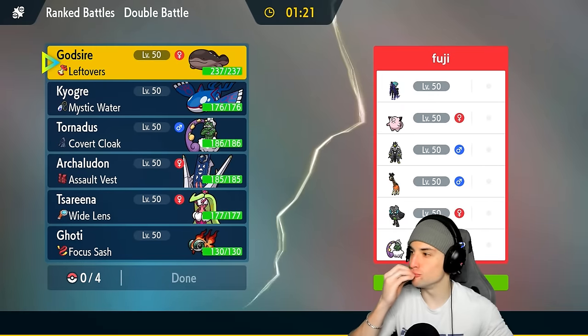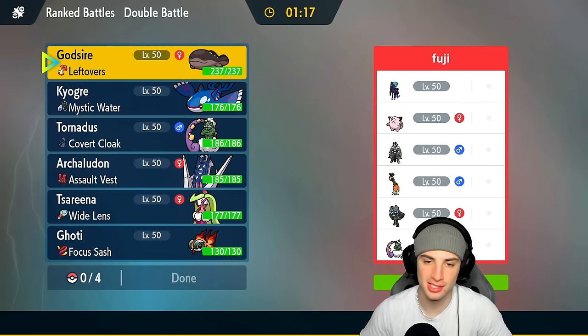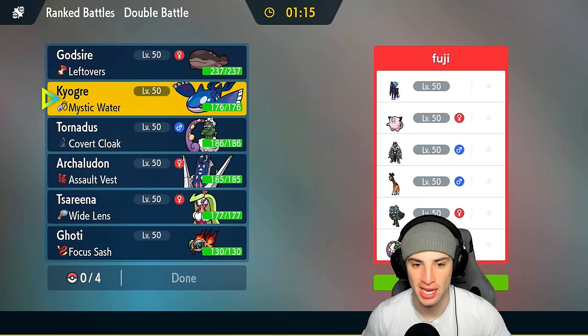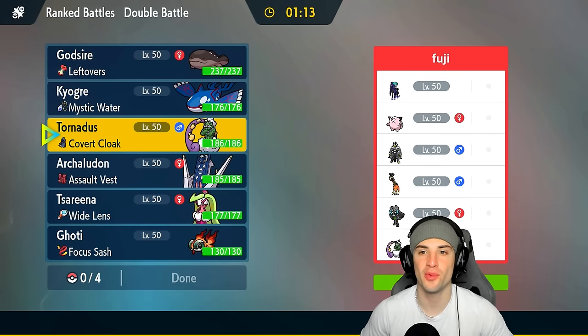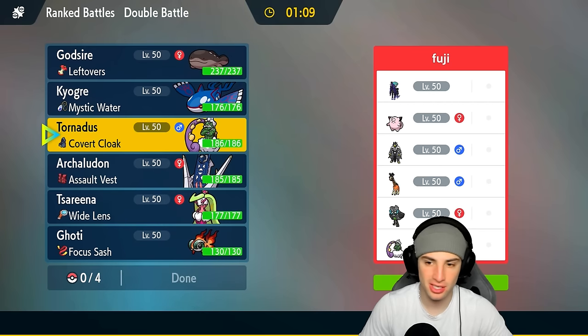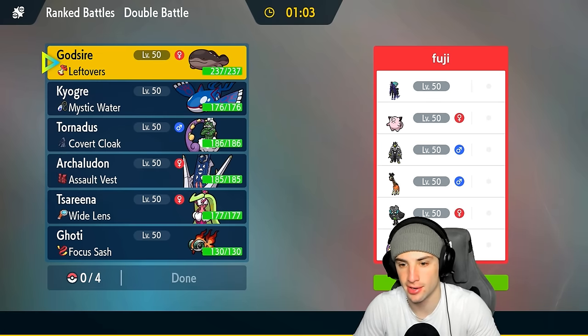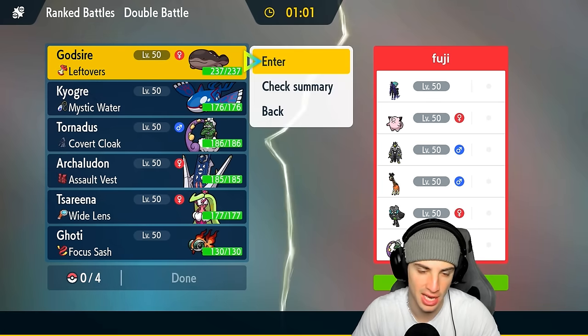That second match — chef's kiss. Perfect plays by us honestly. They just made a mistake by not going after my Kyogre, but we still win that one in sweet fashion. Going up against another Shadow Rider Calyrex team with Clefairy, Ogrepon, Grafaiai, Stone Ogrepon, and last but not least Tornadus. I kind of want to get out Clodsire here and really get after it.